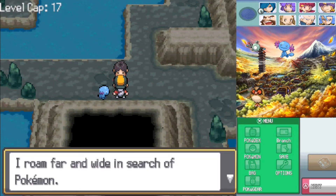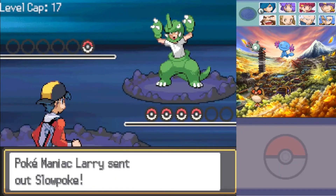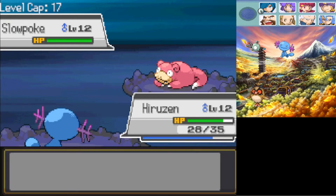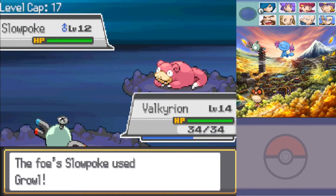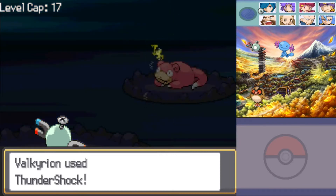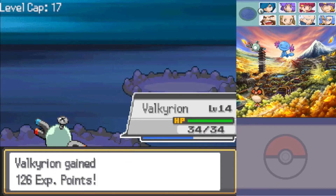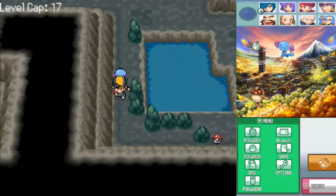I don't remember what this trainer has - I feel like he probably has a Zubat. Oh, it's a Slowpoke. I'm just gonna go to Valkyrian for this because it would take forever otherwise. He just uses Growl, which really won't do anything. I was gonna use Metal Sound just to lock in the guaranteed KO, but apparently we don't even need it with the level gap, the super effective STAB, and the Magnet. The Lucky Egg has really just brought Wooper up to level with the rest of the team already.